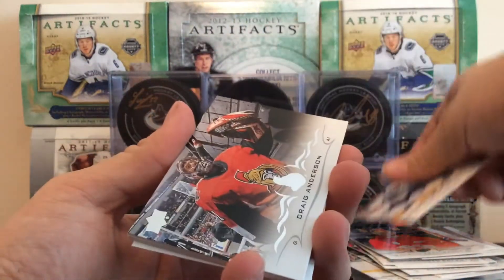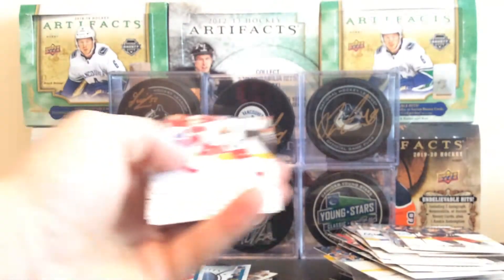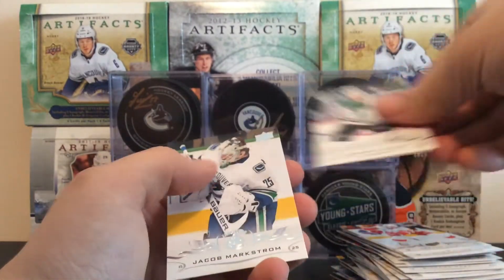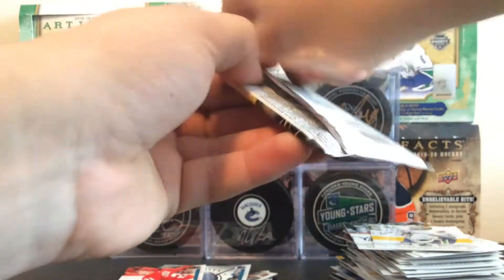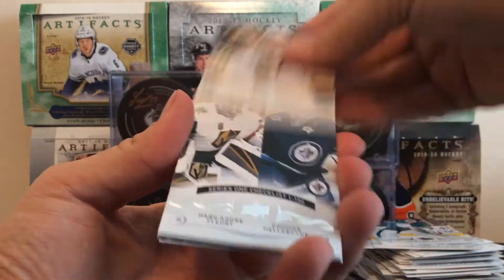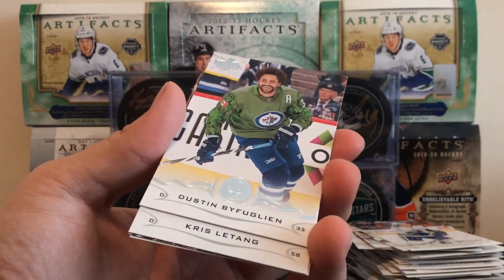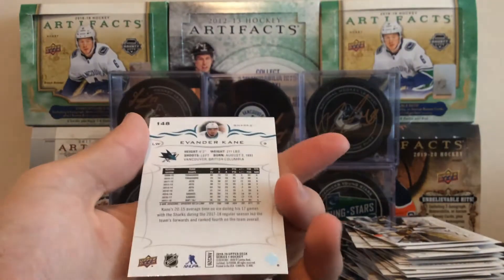We got McDonough, Craig Anderson, Pierre-Luc Dubois. We got Dennis Cholowski Young Guns for the Detroit Red Wings — another good young player. Trevor Daly, Tyler Myers of your Vancouver Canucks. Steven Johns and Jacob Markstrom, your starting netminder for the Vancouver Canucks. West Coast, west coast. We got Martin Jones, Vancouver native. Charlie McAvoy, checklist, Brock Boeser sniper for the Canucks, Byfuglien. Chris Letang, Marc-Andre Fleury, and Evander Kane, formerly of your Vancouver Giants.